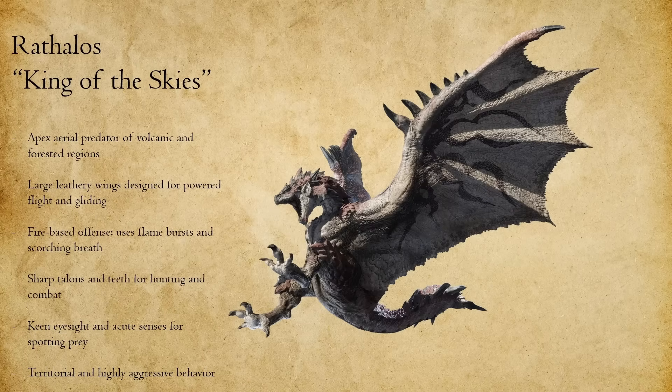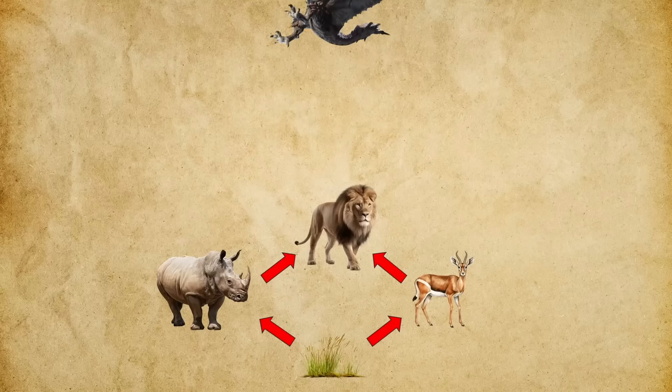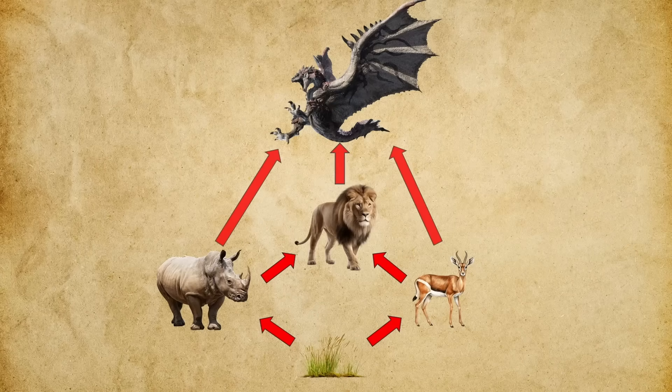What if these creatures actually evolved on Earth? What would they look like? How would they survive, reproduce, and interact with the ecosystems around them? In today's episode, we're finishing off the OG Pokemon Starter Trio with Blastoise.